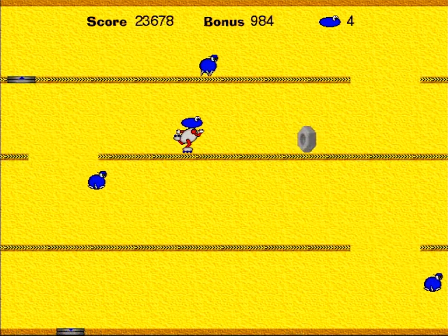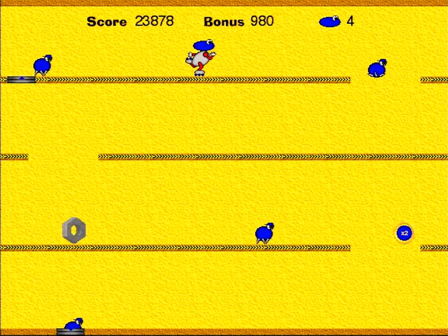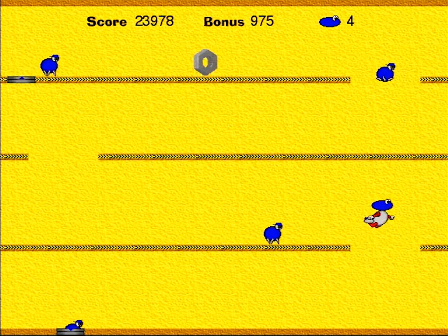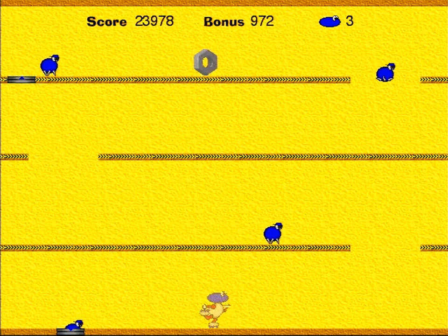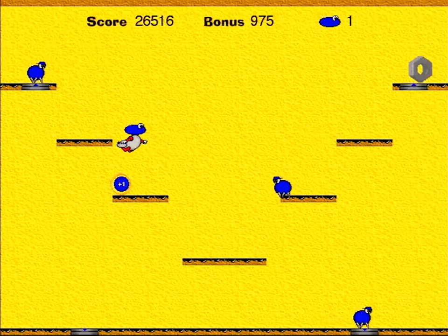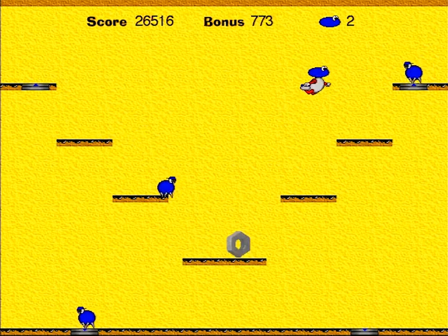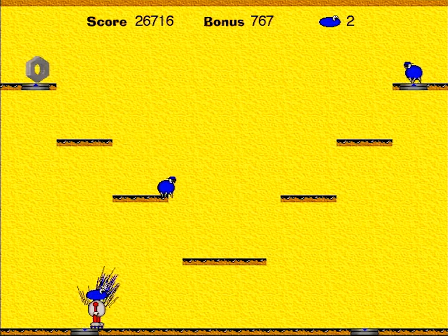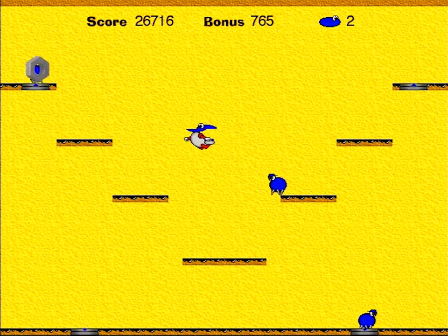It's a straightforward game with straightforward controls and a straightforward foil in the scuttly blue robot sphere, who will most likely take most of your lives. This little fella makes its way from a hole in the top of the screen to a hole in the bottom, and can be squashed on its merry way for more precious points should you manage to land a jump on top of it. For the most part, however, it is a hazard.